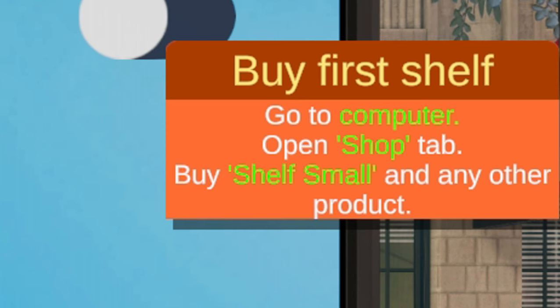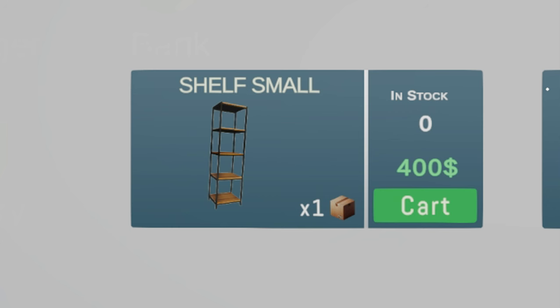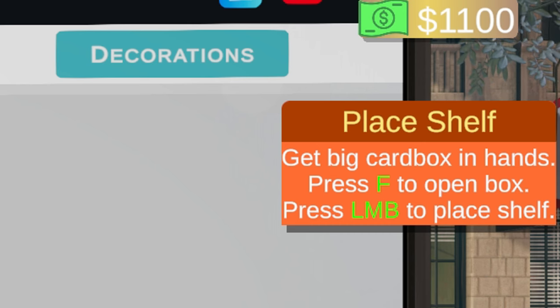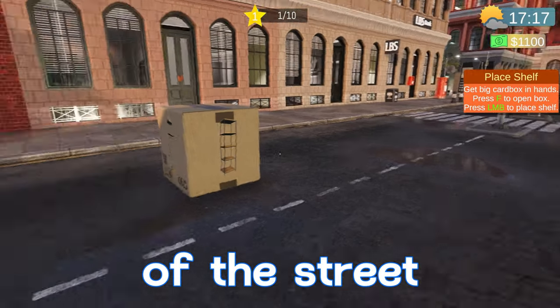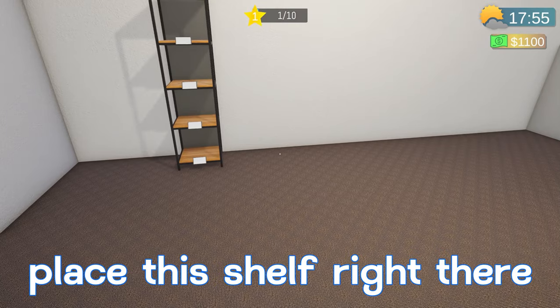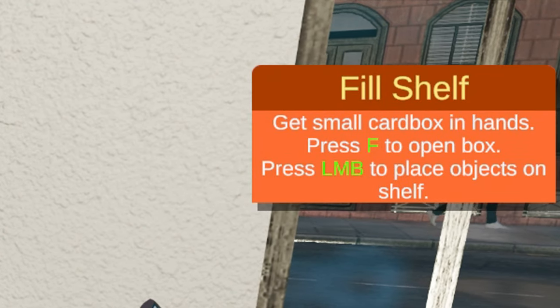We'll click Shop, then go to Furniture. We have our shelf small for four hundred dollars — we'll add one of those to our cart and pay. Eleven hundred dollars remaining. Next it says place shelf, get the big cardboard box, press F to open box, press left mouse button to place shelf. Our box is in the middle of the street — love that. Press E to pick it up, press F to open the box, and we'll place the shelf right there for now.